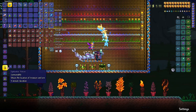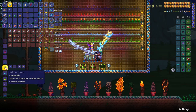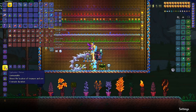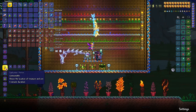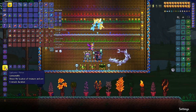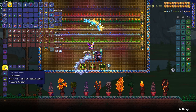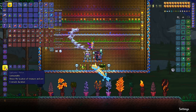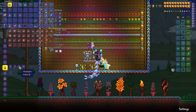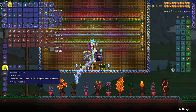Spelunker potion is super useful, especially early game — this is your go-to potion for getting life crystals and finding ores. It requires gold or platinum ore, as well as moonglow and blinkroot. The components aren't too hard to get, though it can be difficult at first. These potions are also available in random underground golden chests, so you can get them through general looting.